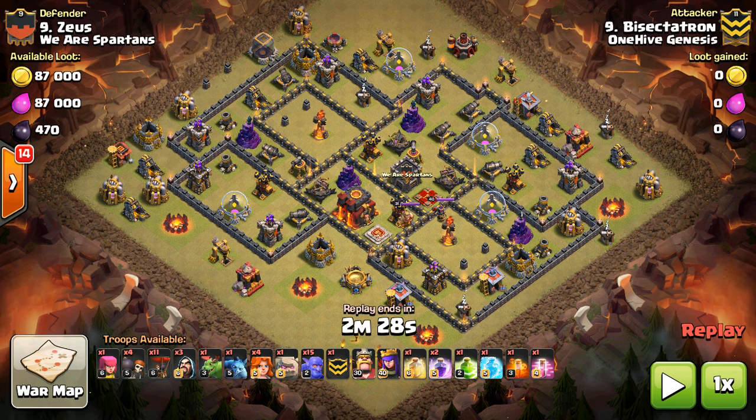Hey guys, what's up? Bysactatron here from OneHiveGazette, with my next video. This is the Bowler-LaLoon combo attack strategy for Town Hall 10.